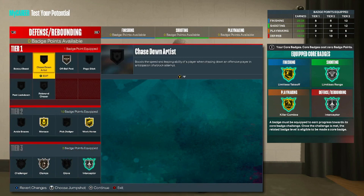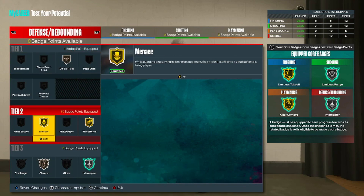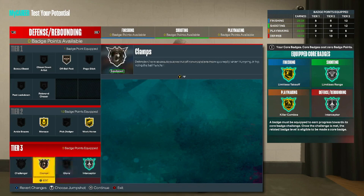Moving on to defense — Off Ball Pest on bronze, Menace on gold, Workhorse also on gold. Tier three, Interceptor on silver and Clamps on bronze. That's going to be it for the badges and the build.